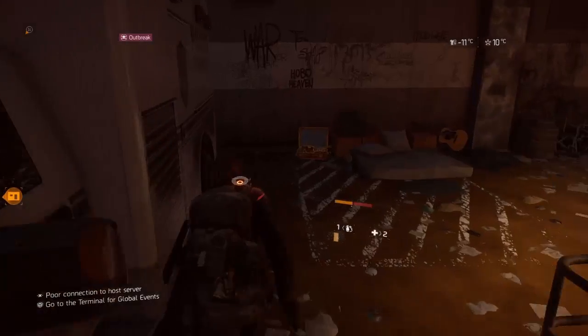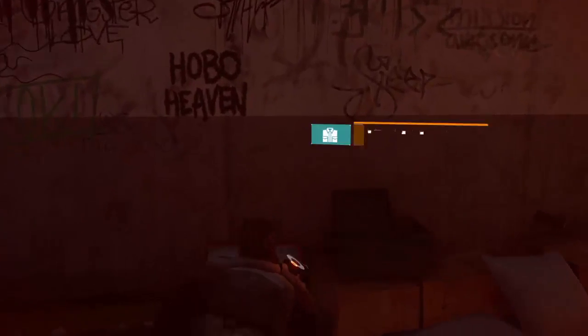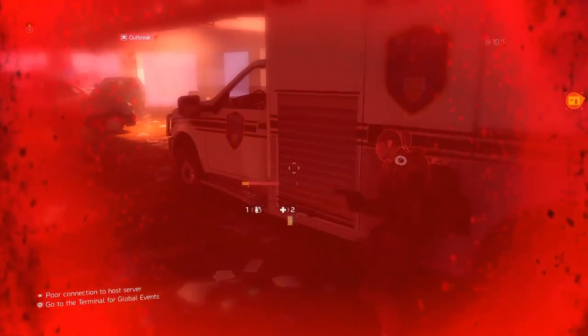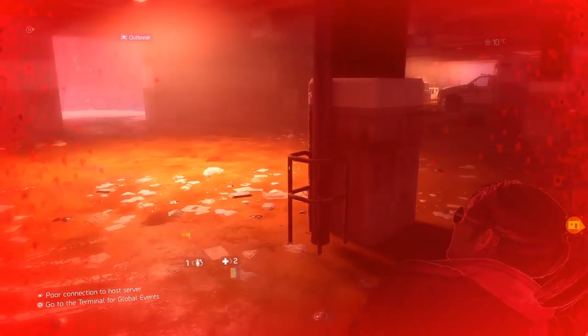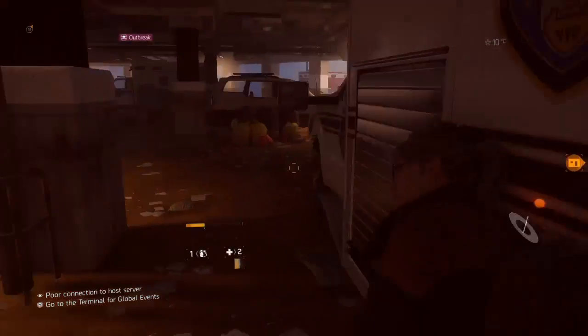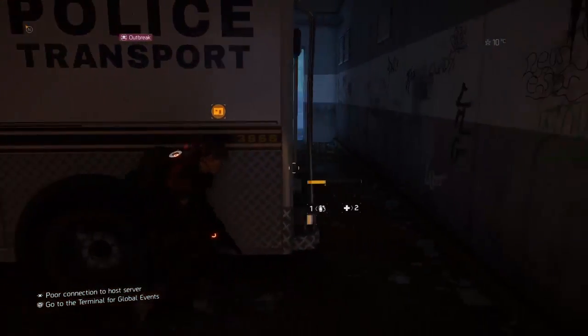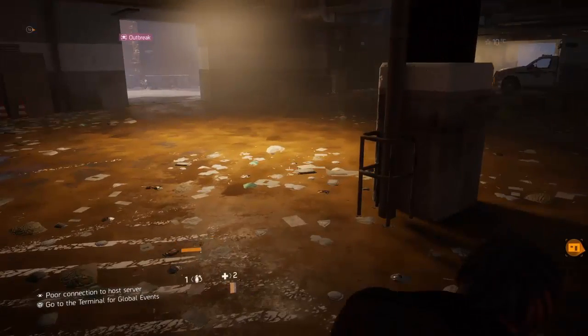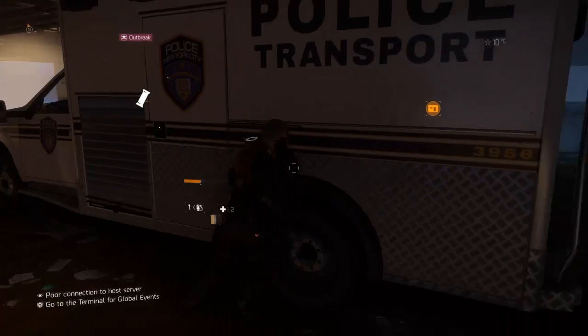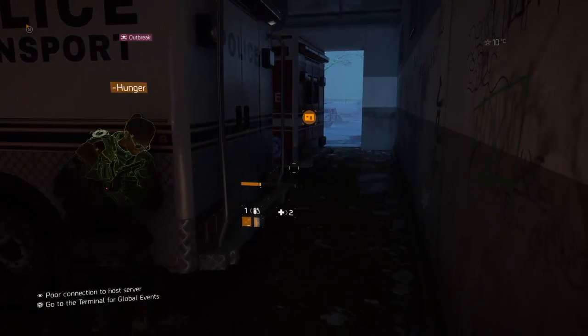A bomb got me — I'm going to go down if I bleed out so I'll get to cover and it should stop the bleeding. You've got to be very careful about those bombs. When you get a pulse skill you'll be able to see them, which is a good thing. I can take some food now — watch my health go up.